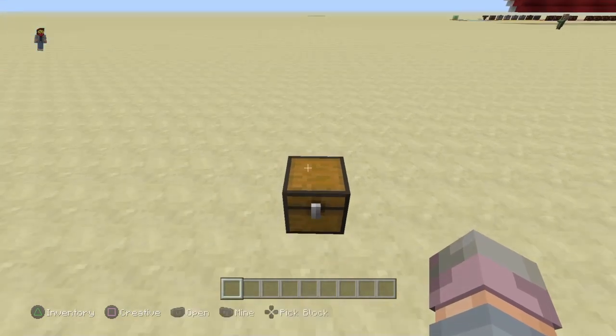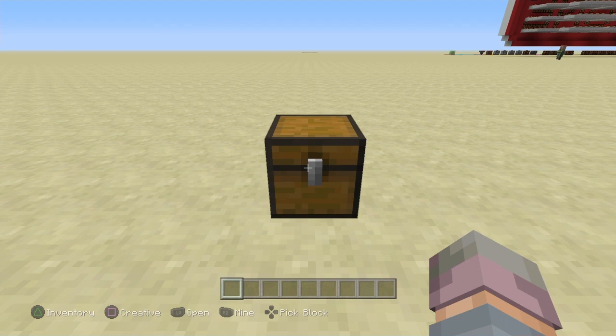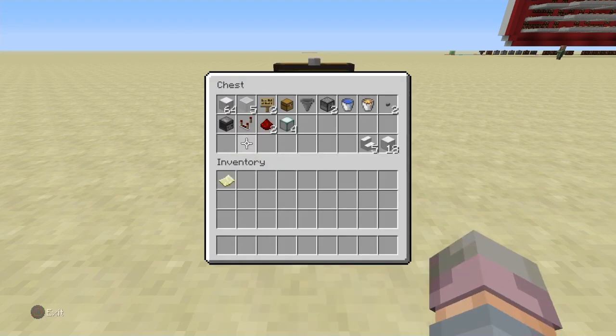The materials you're going to need to build this are in this little chest right here. It's not quite early game because you will need to have gone into the Nether to get the quartz for your comparator, but the rest of this is pretty much available from a very early point in the game. You'll need about 64 or a little less of any building block.